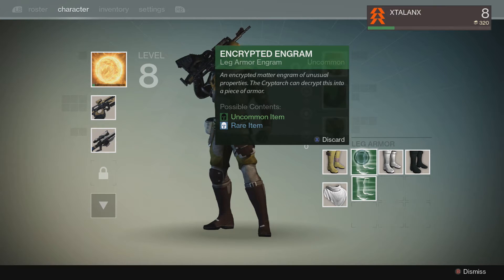So I was like, okay well what the hell do I do with this? The description says: "An encrypted matter engram of unusual properties — the cryptarch can decrypt this into a piece of armour." So I was like, okay that's cool, but what the hell does that mean, right?